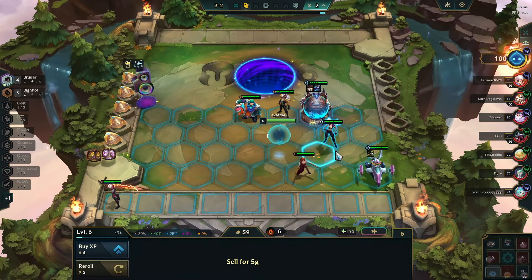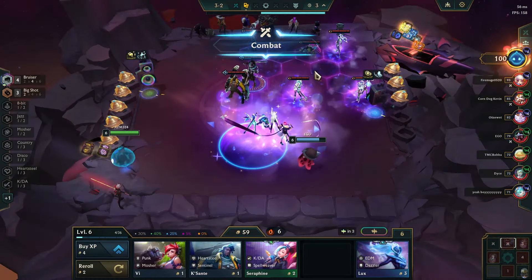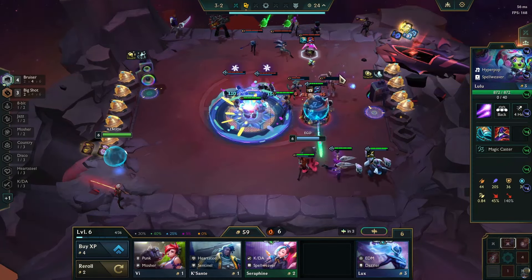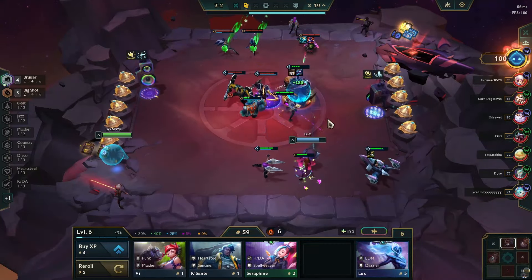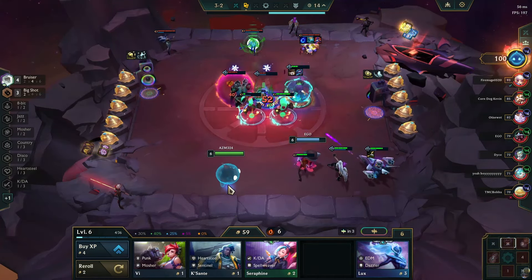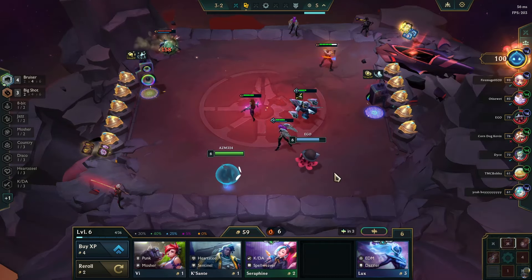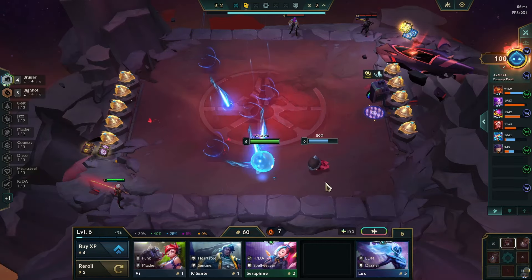Let's position like this. That is two-star Echo - that's a little scary. Also this person - if this was my board I would slam Adaptive Helm here. What a lot of people don't understand is Shoujin and Adaptive Helm are basically the same in power on most units you put it on.